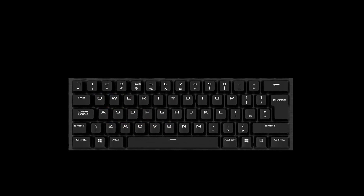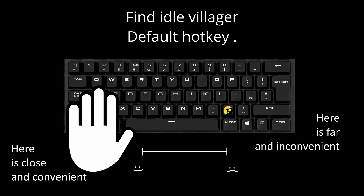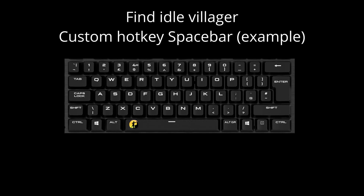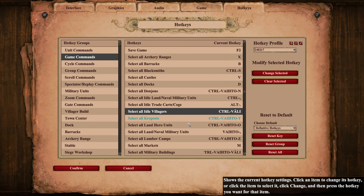There are a few hotkeys which are worth changing however. The first hotkey I would change is one of the most used ones — the find idle villager hotkey, or cycle to next idle villager. This is by default on the period dot, located on the opposite side of the keyboard from where your hand will likely be. I suggest changing this to any convenient key on the left side. I have put mine on spacebar, and I also have Control plus Spacebar for select all idle villagers.